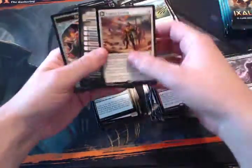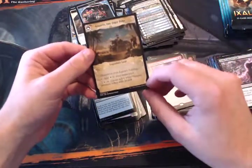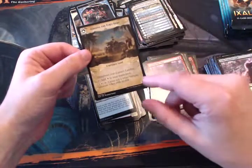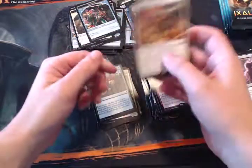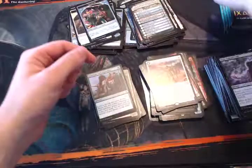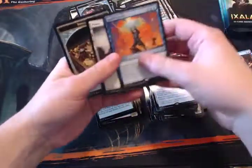Legion's Landing — another one of these flip lands. On the flip side the big payoff is that you can tap two and a white and then tap the land to create a 1/1 white Vampire token with lifelink. I love these flip enchantment lands, but they seem like you really have to invest a lot, which isn't always ideal.